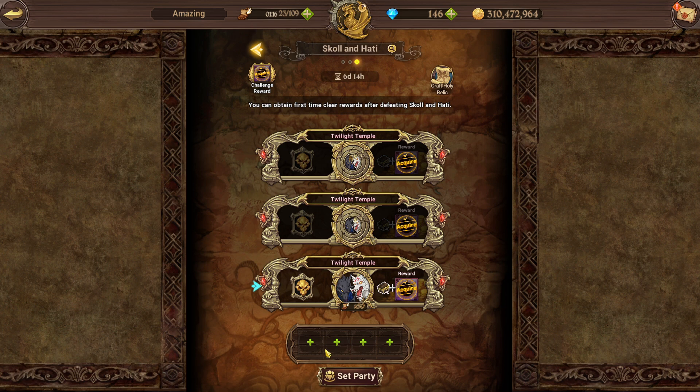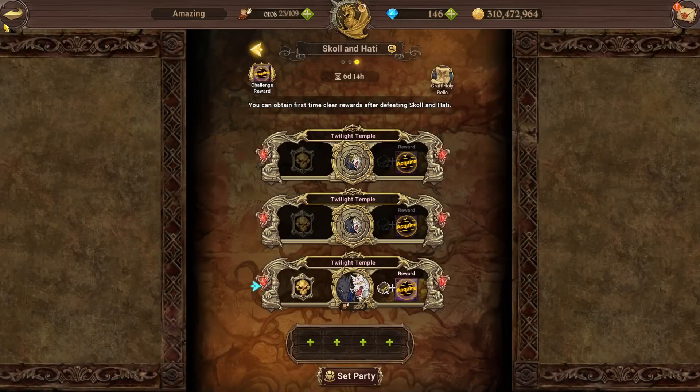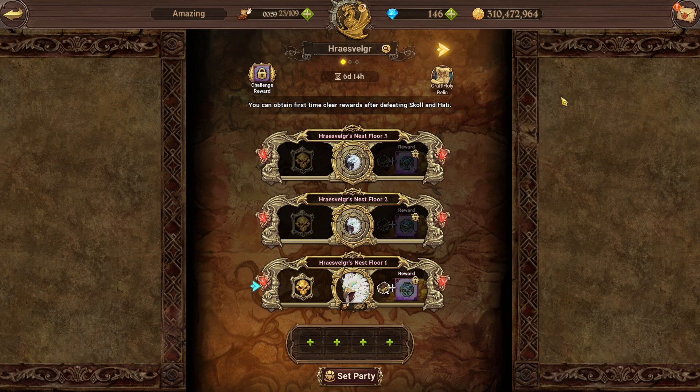That's the rundown of the teams I've used for clearing. In terms of which demonic beast I chose every week, I chose School and Hottie every single time since its release and cleared all three floors each week. I know a lot of you watching won't be able to do that, but if you have characters available for bird or deer, build the team and farm it out.